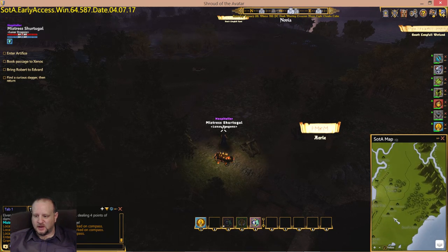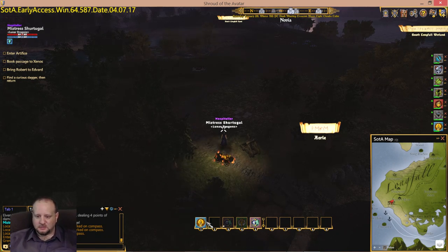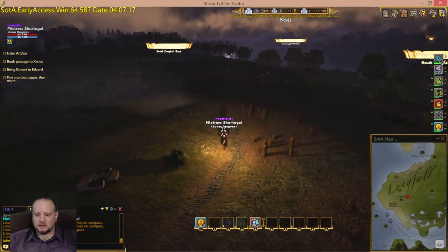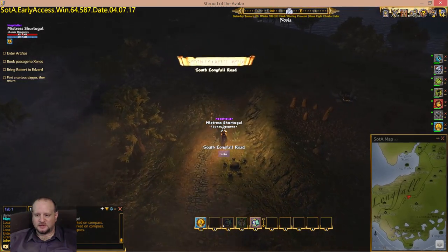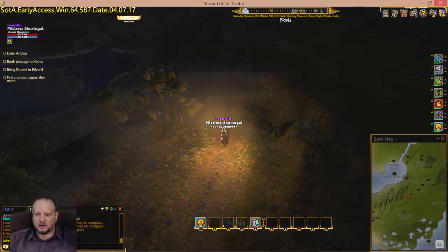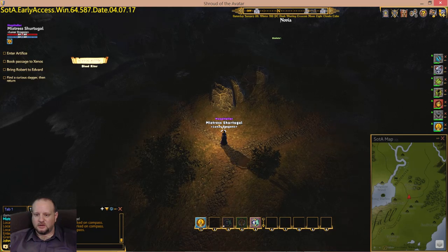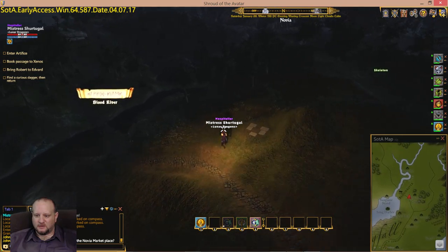This new SOTA map is a great new feature they've added to this game. You can actually see where you're at in relation to stuff around you. When I first started playing this game, there was no SOTA map — well, there was the website SOTA map which helped out tremendously, but there was no in-game SOTA map. It was simply a matter of learning where you needed to go and how to get there.